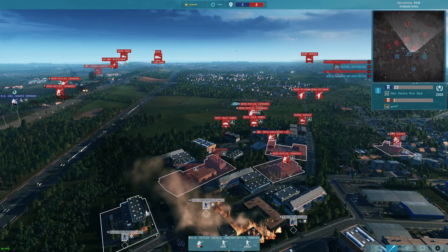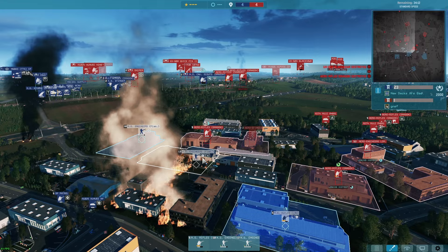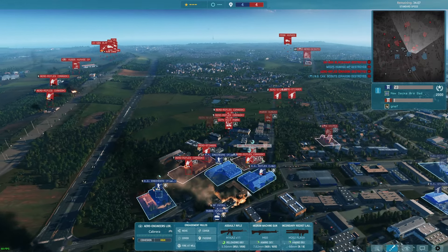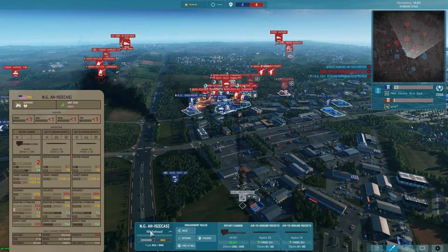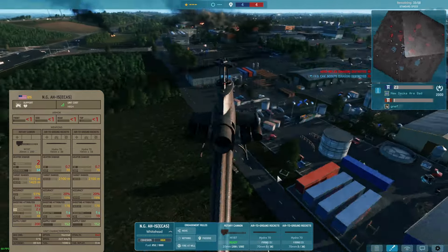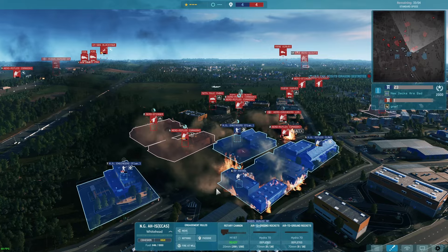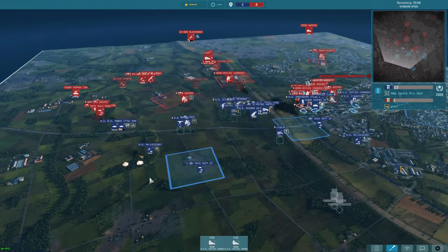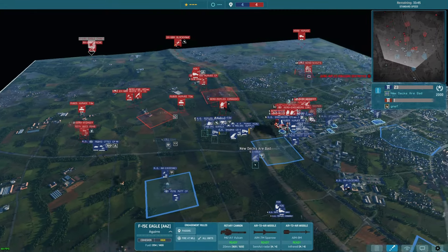Moving these guys into the zone now. Flames going in — moving a CV up too in a second to help out. He's got a CV in there giving him veterancy. Using our helos — a Cobra here with rockets, a lot of rockets. Setting up a defensive line, probing a little bit. He does have an Apache coming in, and F-15s now. Holding around — just trying to maintain the defensive line and break him here.